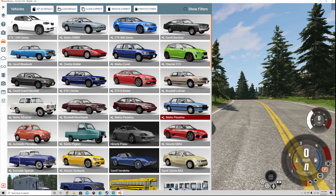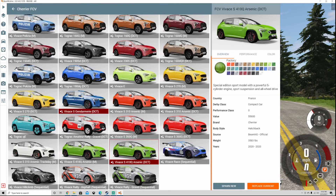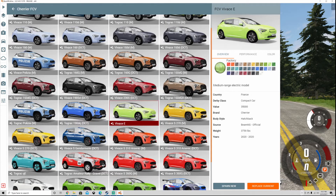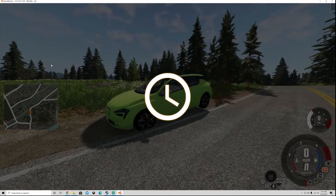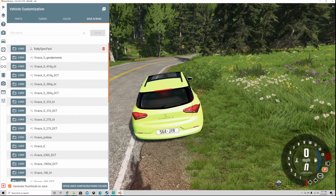Being how you can highly customize any car, all these vehicles have insanely different variables. You can go for everything from a gravel vehicle, to a police vehicle, to a base model pedestrian vehicle with hubcaps. And you can even save your own setups. I'll load a car that I've actually made before — it's got a dual clutch transmission and it's a little bit wild — so we'll go ahead and save and load. Rally spec fast — clearly I'm super creative with the name.